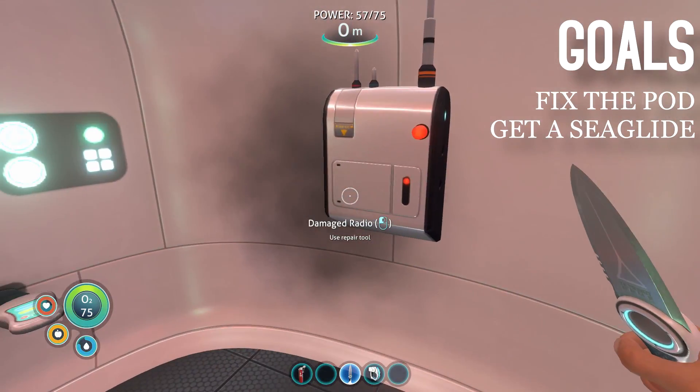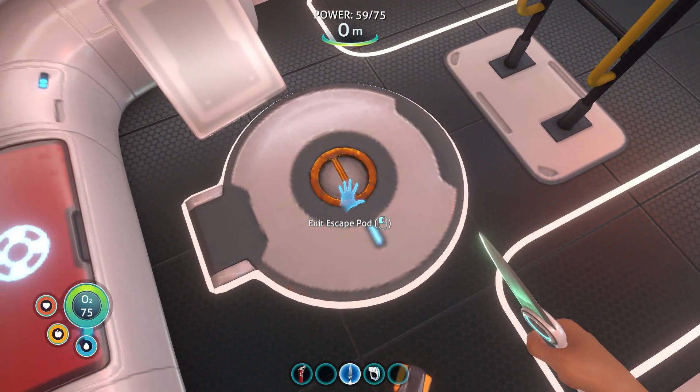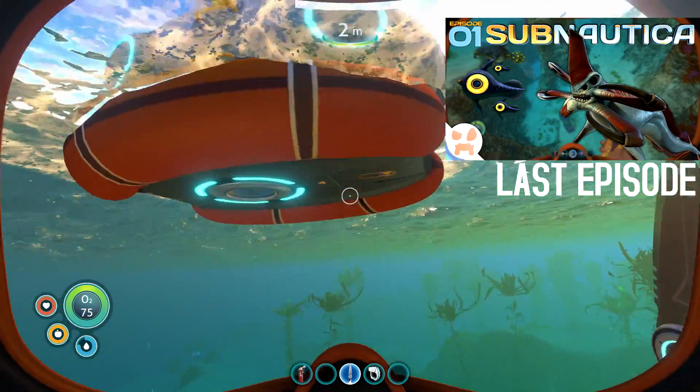We have some smoking radio and some destroyed equipment we need to fix. Then maybe get a sea glide - a sea glide will let us swim faster so we can go deeper and look for upgrades, so we can eventually get a sea moth, which is basically a water car.